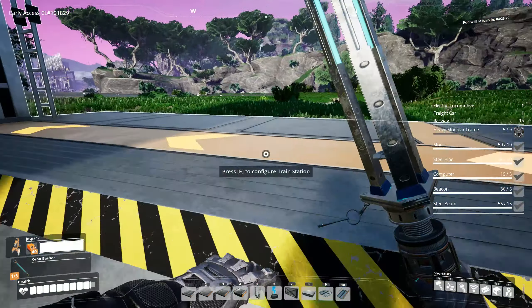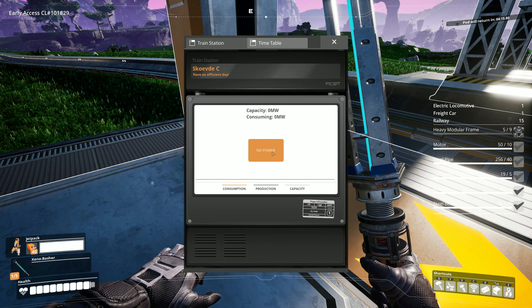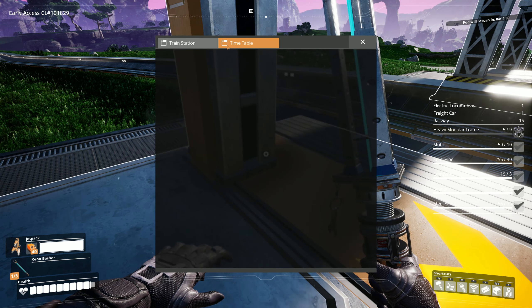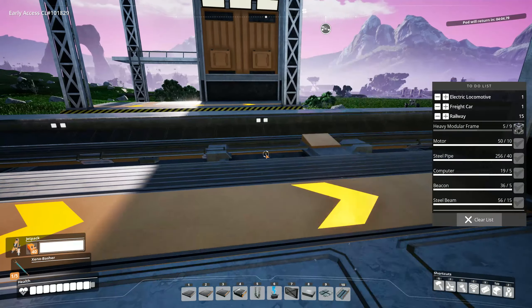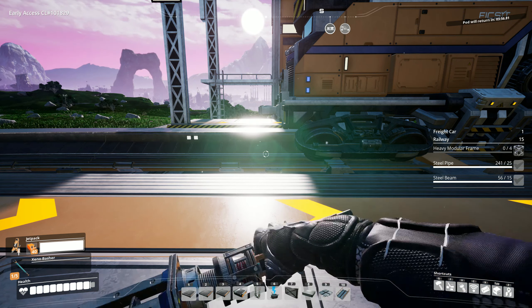Just goofing off here — this is not going to be anything permanent. But now let's see how we can configure the train station. Oh, it needs electricity — of course it needs electricity. Oh, you have a timetable! You can set up a timetable for deliveries? Or like when the next train is scheduled to arrive? This is going to be so cool. Electric locomotive — got that placed.